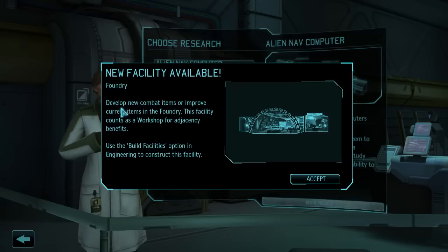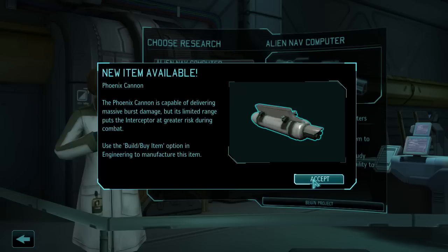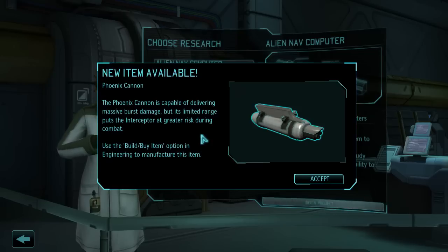Foundry - develop new combat items or improve current items in the Foundry. This facility counts as a workshop for adjacency benefits. We can build that as well, eventually.